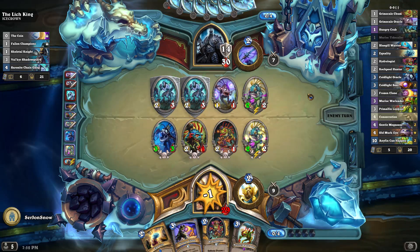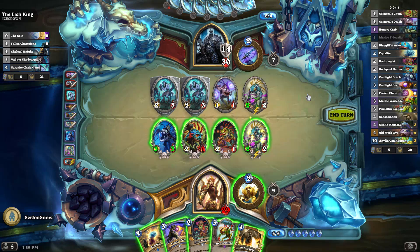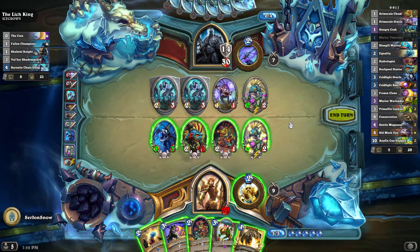The answer to his immune 2/6s is to play Equality and Consecration. Maybe if you wanted, you could add in Wild Pyromancer and do that combo with Equality. But that wipes your board as well and you want to keep your board. So Equality and Consecration works very well.